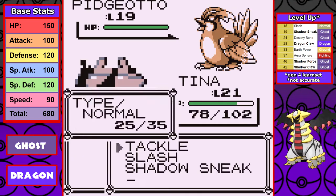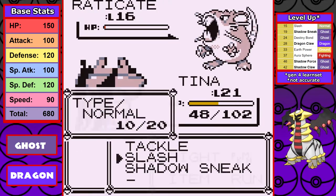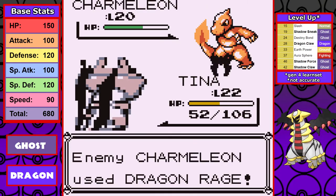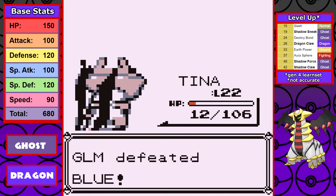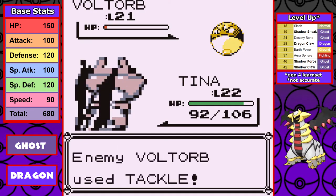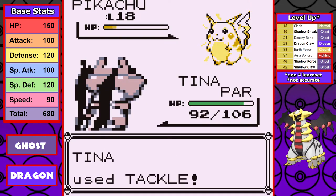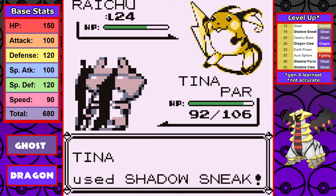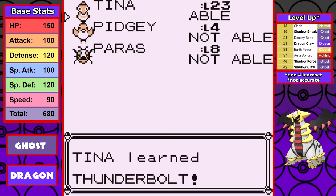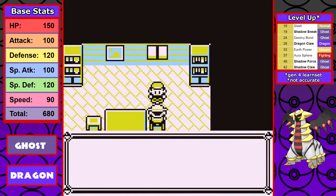Moving on to the SS Anne, I waste a slight bit of time getting the Rare Candy before heading to Rival 3. Both Pidgeotto and Raticate survive my moves but we get to see Shadow Sneak in action, and it feels satisfying to demolish the Kadabra. Charmeleon has Dragon Rage and gets us worryingly low, but I still get it done. After getting Cut, it's time for Lt. Surge — the elemental typings just don't do much to Giratina's dragon typing, I get paralyzed by Pikachu, but overall it's another easy fight.